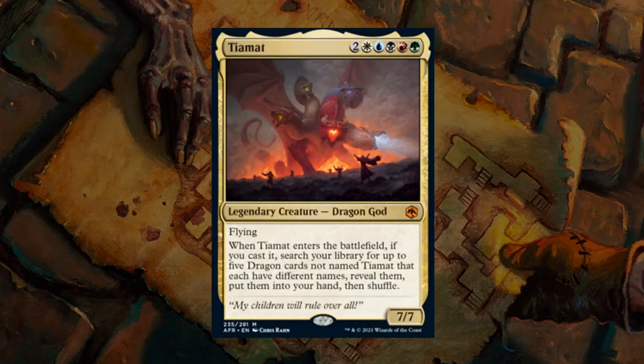Next up is Tiamat — a 7-mana 7/7 legendary Dragon God requiring all 5 colors. Not an easy card to cast in Limited unless you've got access to a ton of Treasure tokens. If you do cast it, you get to search your library for up to 5 dragon cards with different names, reveal them, and put them into your hand. There's no shortage of dragons in the set at uncommon, rare, and mythic. I'd caution against taking this too highly, so I give Tiamat a C and we'll see if it can be made to work.